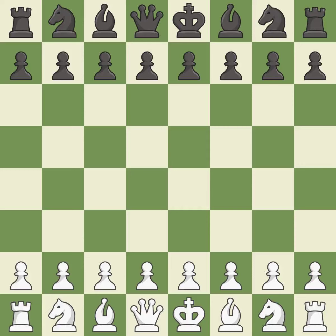English opening, reverse Sicilian, closed. 3.g3 Nf6 4.Bg2. Intense — that was a serious game. White really outplayed Black in that one. White played a bit better than Black in the opening. The middle game battle was fairly even, and both players had a nice endgame.